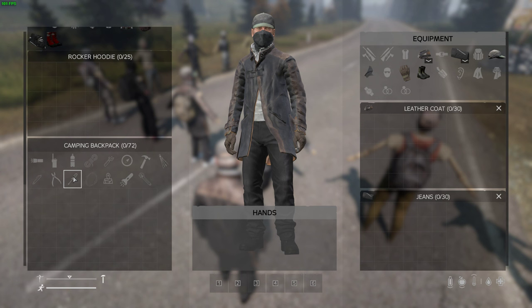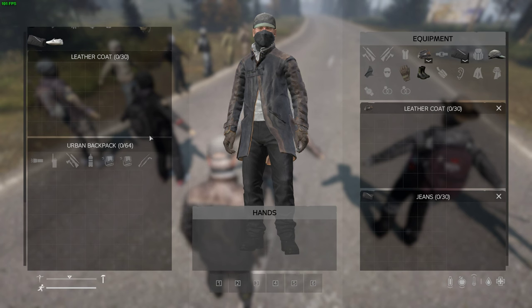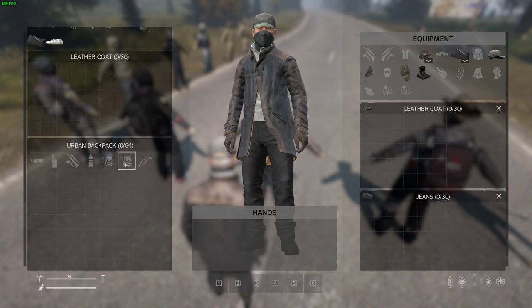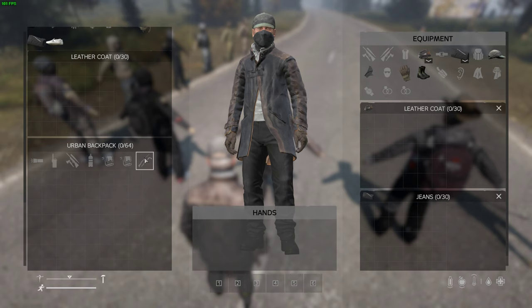These backpacks remind me of Splurge's, which I'll show in a bit. Urban backpack: 64 slots, with side pockets of 8 and 10 or 6 and 8. Here's the most important part: because we only have two weapon slots - you're going to put your melee weapon there and get one gun. I'd like to run a sniper and an assault rifle at least, plus a pistol - so that's where these backpacks with extra weapon slots come in handy.